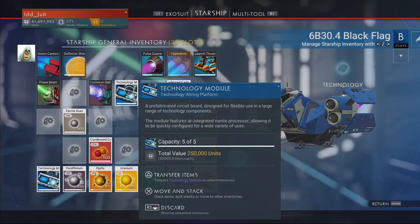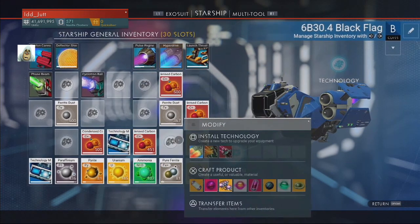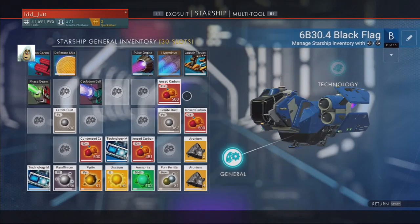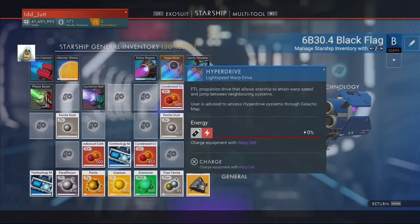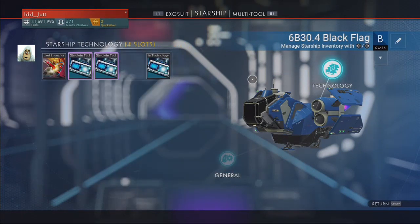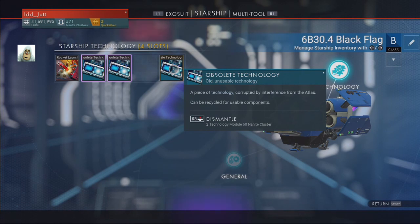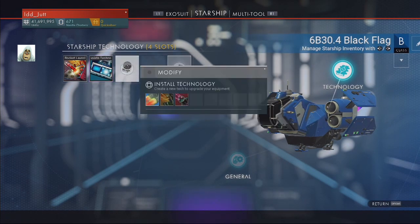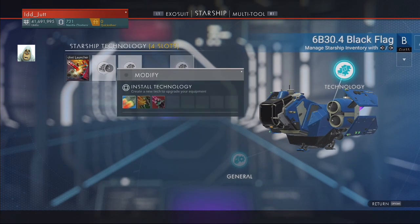Five technology modules — I don't know what they're for. We'll keep hold of those. We seem to have condensed carbon somewhere. We've got the hyperdrive. More obsolete items in here — let's delete those as well. What was in there? I have no idea.